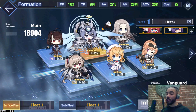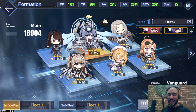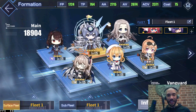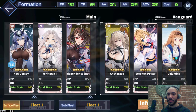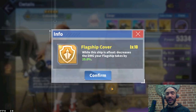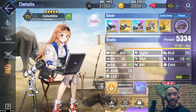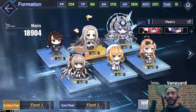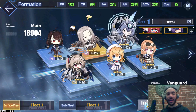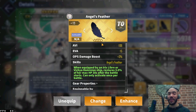Right now I have my main Eagle Union fleet set up for PvP, and I did remove Biloxi and replace her with what I think is the best Cleveland for this fleet - that is Columbia. Columbia's flagship skill decreases the damage your flagship takes by 25 percent. I found that in PvP, even with Yorktown in the center having the Angel's Feather, which gives a massive survivability boost with 15 EVA to your carrier...